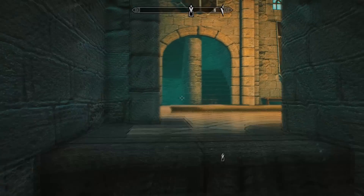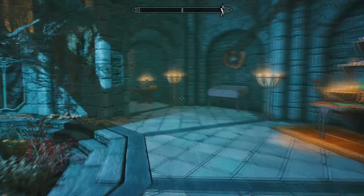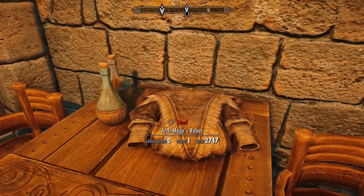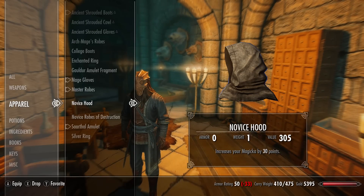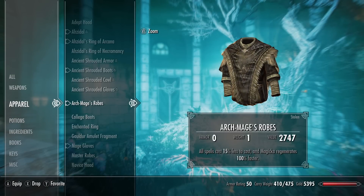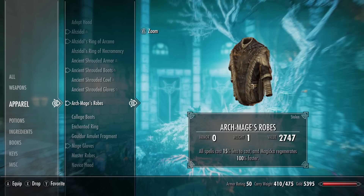Once you're in the Archmage's quarters, you can talk to the Archmage and complete the quest anytime you like. But we are instead going to find the Archmage robes over here on the bedside table. These robes will only be here if you have the unofficial patch mod installed. The enchantment is actually slightly different to the Archmage robes you get when you complete the entire mage guild questline. As you can see, these robes have a 15% reduction to any spells you cast.